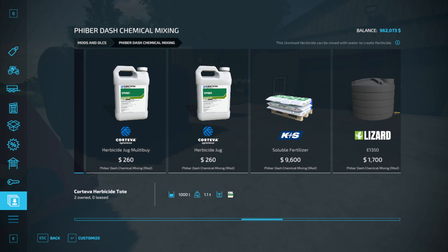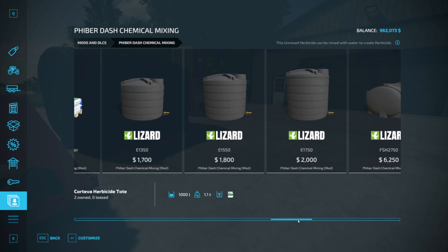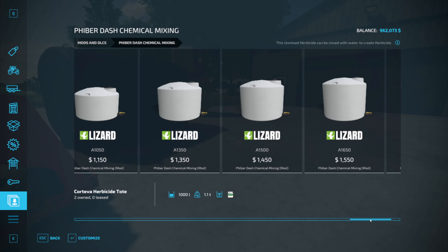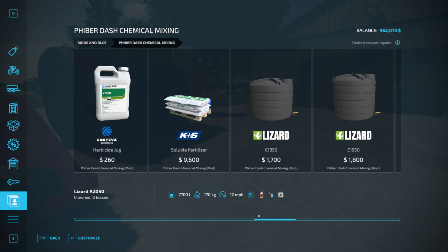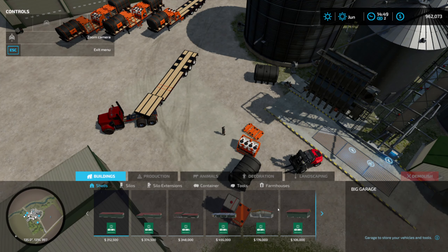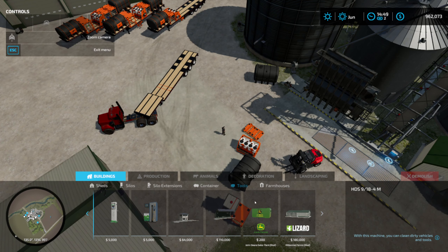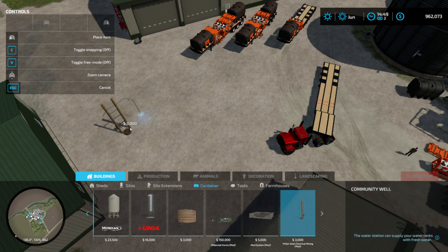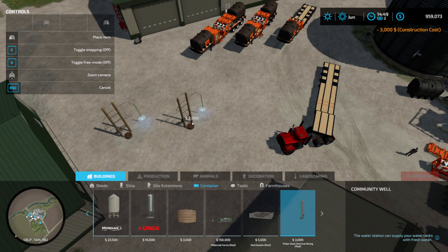We've also got the pallet of soluble fertilizer. These chemicals all have to be the mod-specific ones — you can't use the base game chemicals to work with the system. For water tanks, there are smaller ones for the flatbed truck or gooseneck and bigger ones for the semi-trailers, plus a couple more options for goosenecks and flatbeds. There is also a water spigot — for test purposes I'll put it here. This is free water, costs 300 bucks, and fills rather quickly, so it's a good one to use.